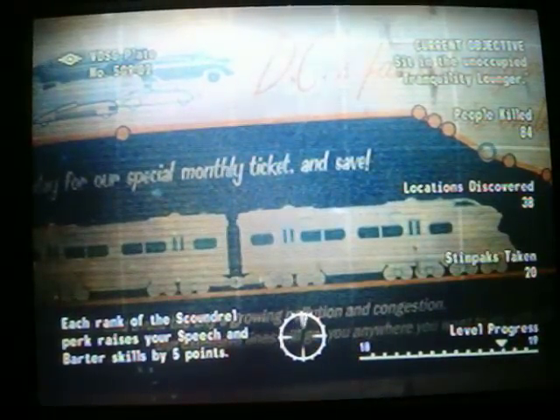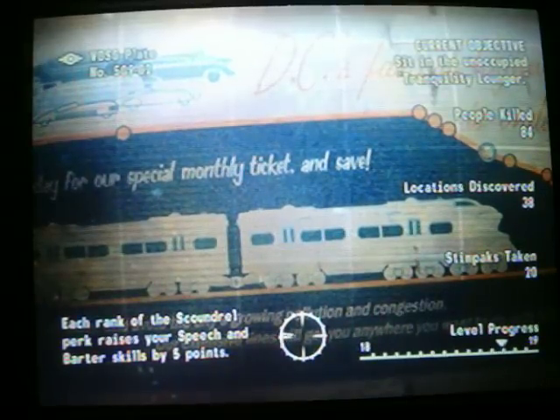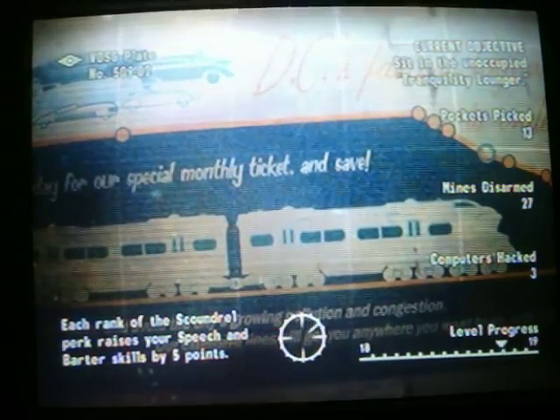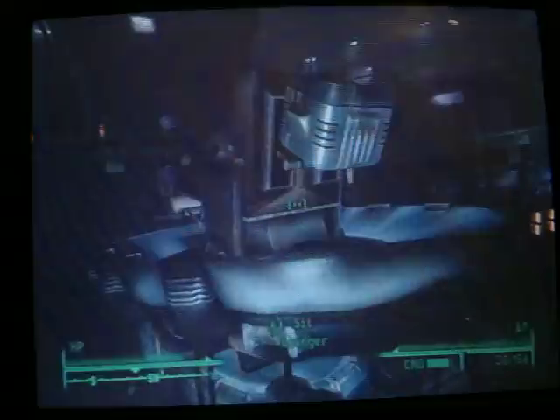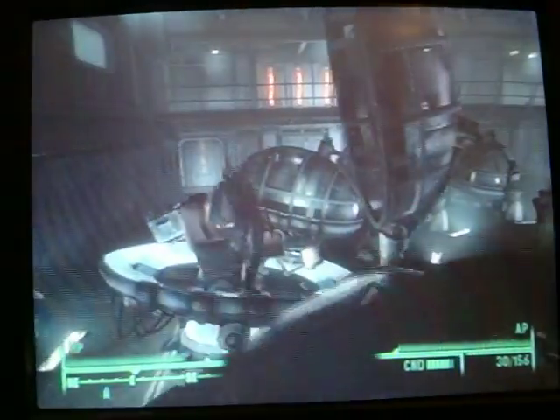This is a walkthrough for Vault 112 Tranquility Lane. As you may have guessed from the description of the video, it's going to be the simple good karma way. It's a hell of a lot faster.